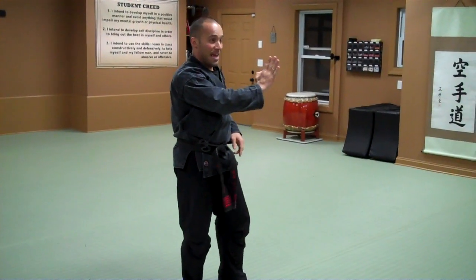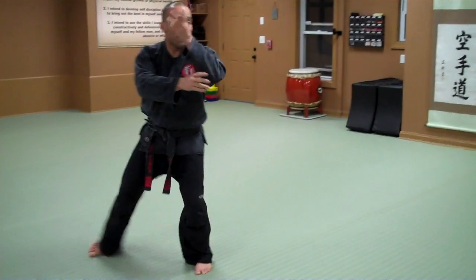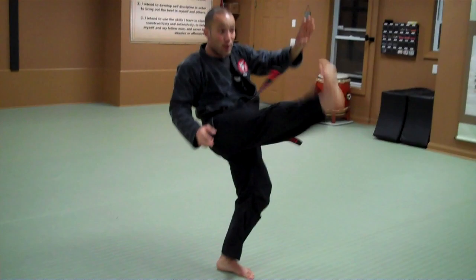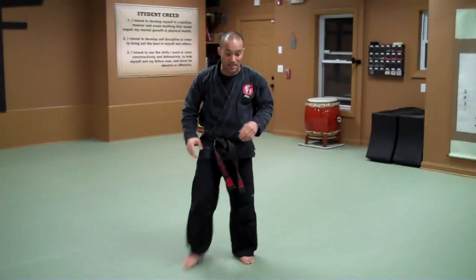Number 7: right hand, left foot, vertical, cross sword, palm strike, step out, fighting stance. Number 8: two kicks stepping back — front, round — cross step, fighting stance.